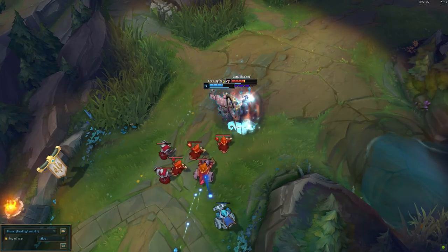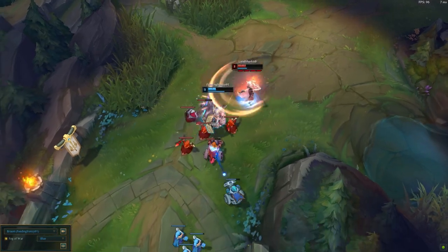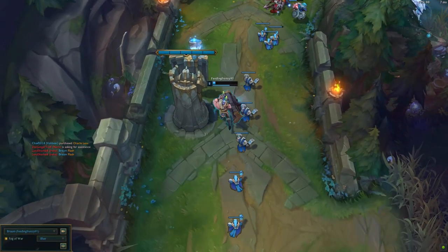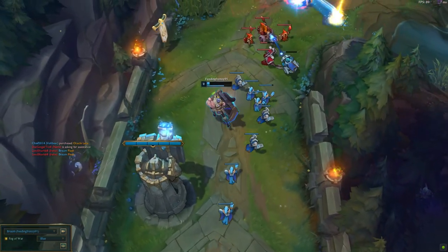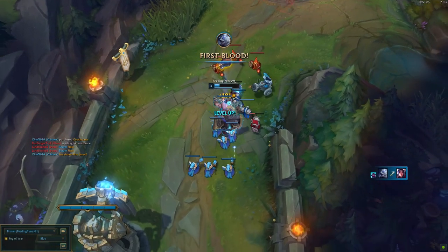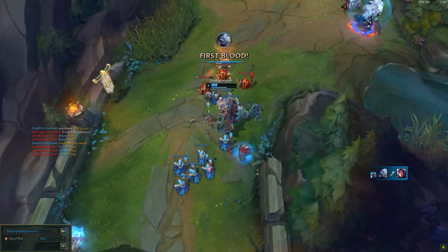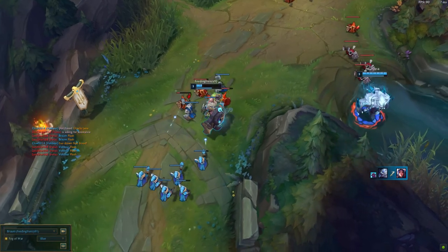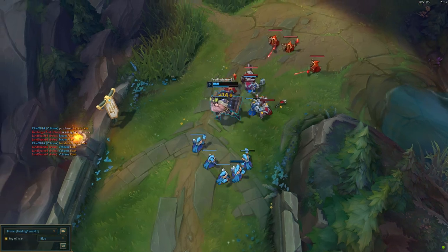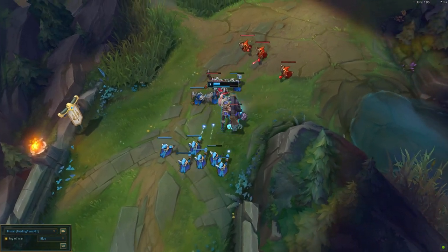I'd recommend maximizing your Q and then focusing on your E, obviously getting your R when you can. The W, since you're top lane, only really helps in certain circumstances — like maybe you can use it to run away when your minions are behind you and you're escaping from the top champ, or you can use it to jump in since it gives you more magic resist and armor, which may help you in the fight. But really, focus more on your Q and your E.